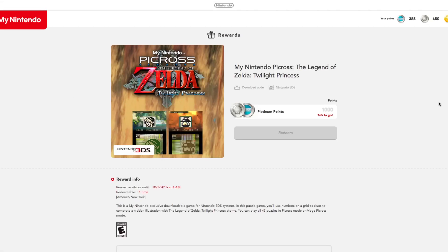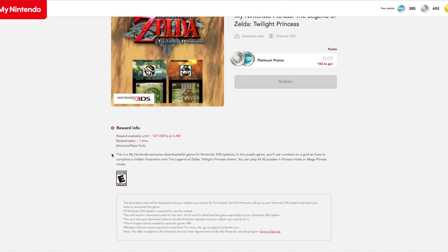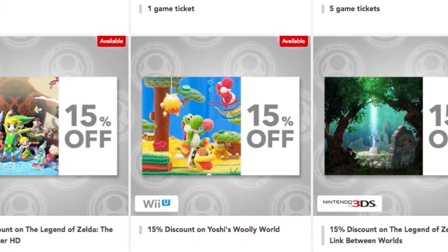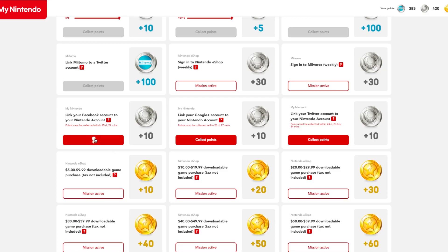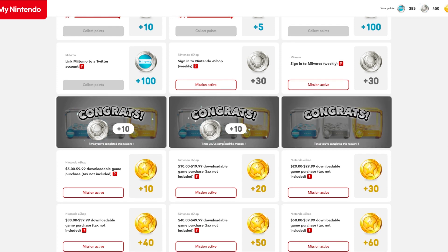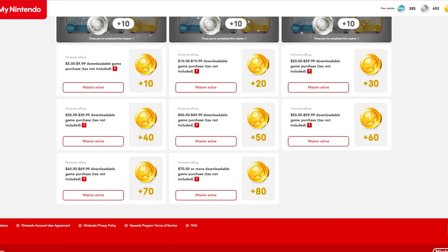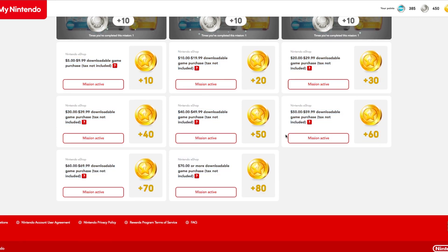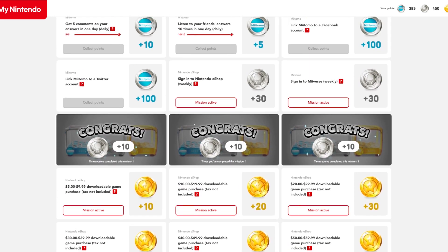The great thing about the Miitomo and platinum coins is that they kind of act as the same currency — you can use your Miitomo coins earned in the app for actual digital content, like Zelda Picross which is exclusive to My Nintendo for 1,000 coins. You can do like 500 platinum and 500 Miitomo to equal it. There are also coupons available like 15% off Wind Waker HD or Link Between Worlds. Virtual console games are available too but only through gold coins, which you get by buying games digitally from the eShop — similar to how Club Nintendo worked with scanning receipts.